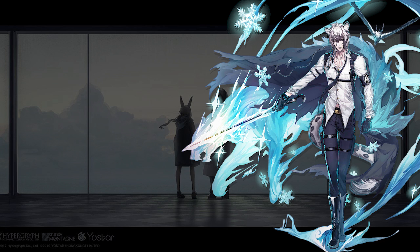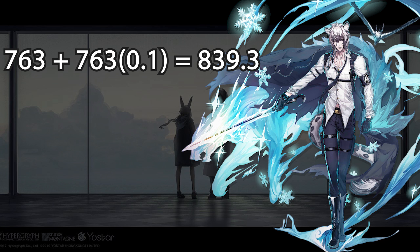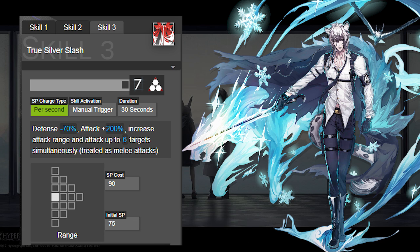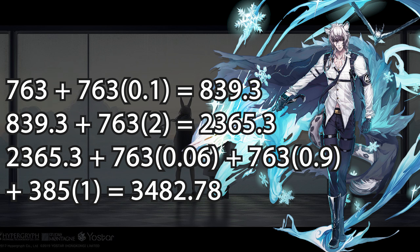Here's the main event. Silver Ash at max level and max trust has 763 attack. With his talent he reaches 839.3 when deployed, and his max level Skill 3 boosts his attack to 2365.3. Keep in mind this is without any external buff, and his Skill 3 attacks up to 6 targets with an extra-large range for 30 seconds. Adding max level Exosynaptic, Sora, and Warfarin buffs, that 2365.3 becomes a shocking 3482.78 multi-target attack lasting 30 seconds.